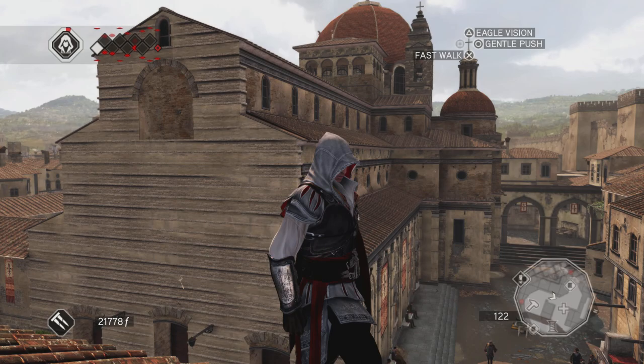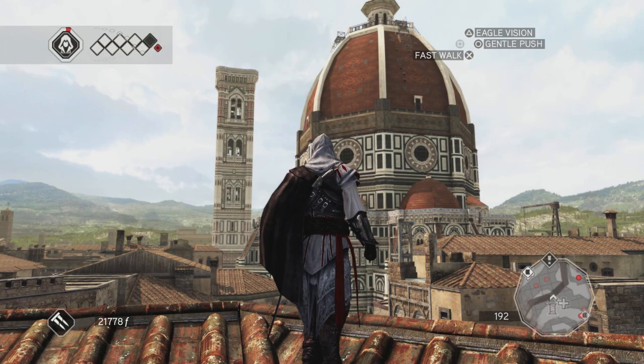Here we are on Assassin's Creed II, Florence, Italy, late 1400s, and we'll be looking at some of Brunelleschi's architecture.